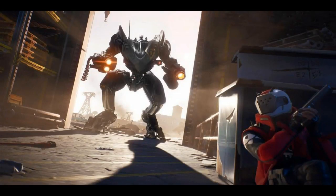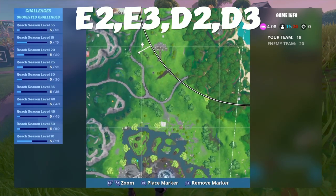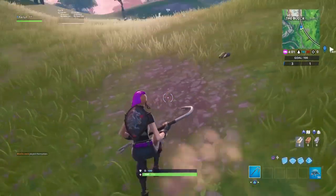In that loading screen it tells you to come to coordinates E2, E3, D2, and D3. That location on the map is right here, and you'll need to come over to where this dirt patch is. That's where the free battle style will be spawned, as soon as you complete all your challenges.